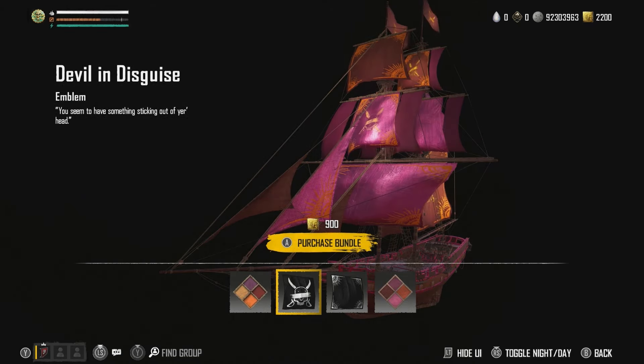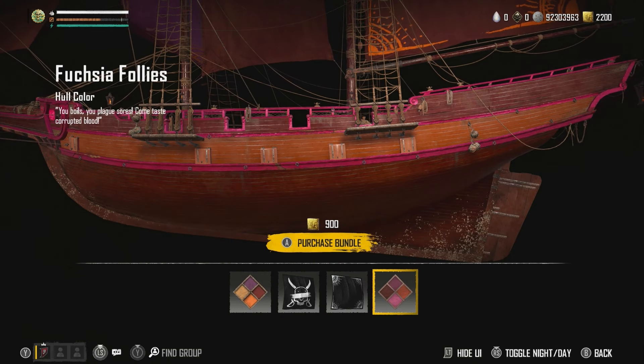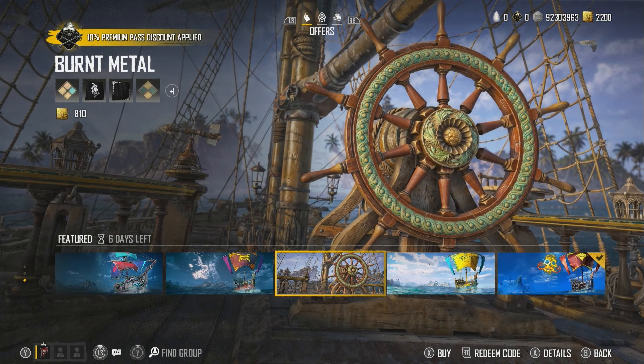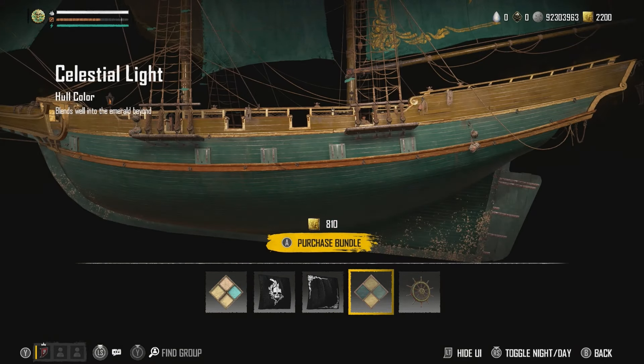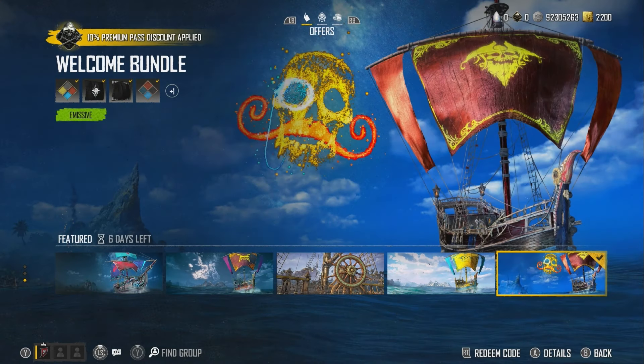We've got the Devil in Disguise right here - emissive sails that dress your intent with flashes of fury. The Devil in Disguise emblem is pretty cool and there is a glow on these sails even though it doesn't show it clearly - there's a glow on them. We've got the emblem, sail pattern and hull color - so if you want bright luminous neon pink on your ship, this is the set for you. Moving on, we've got the Burnt Metal set at 810 gold with no reactiveness. Then the Priestess for 450 gold if you like blue and yellows - sail color, emblem, sail pattern and hull color. Last but not least we've got the silver bundle which you can buy with silver and you get glowing sails plus the Gentleman's Firework - pretty darn impressive silver bundle.